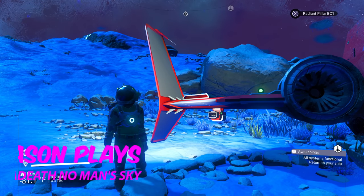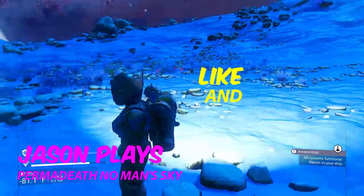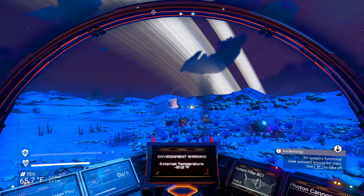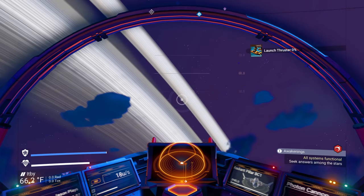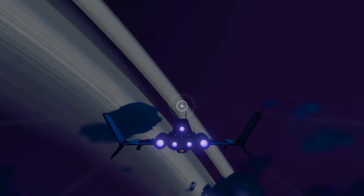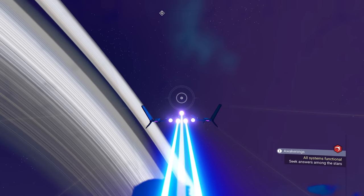Welcome back to No Man's Sky everyone, Jason here, and this is our permadeath playthrough. Since I haven't gotten 'reach the center of the universe' on permadeath, we're gonna be going through this. We just totally fixed our starship, so now let's take off. I always like mine in third person, so let's go to the gear and switch it. Look at this beautiful ship. Let's get out of here.